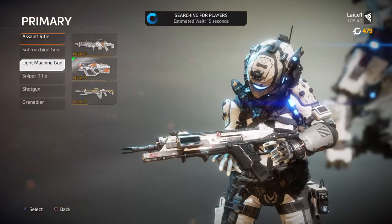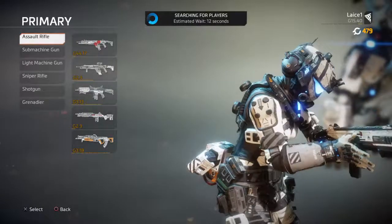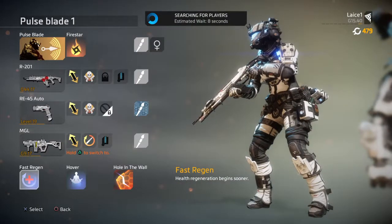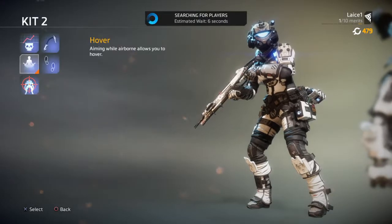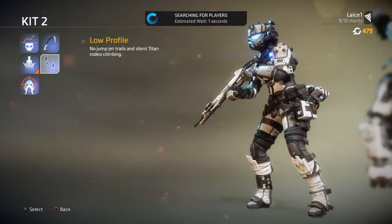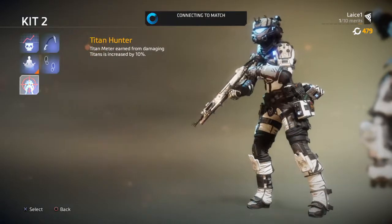If some of you people don't have Titanfall 2, it's a pretty good game and it's very fun. There's a lot of executions, and you even get some Kit 1 and Kit 2, which includes Kill Report, Wall Hang, Low Profile, Hover, and Titan Hunter.